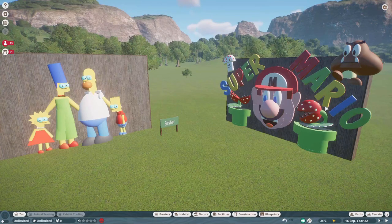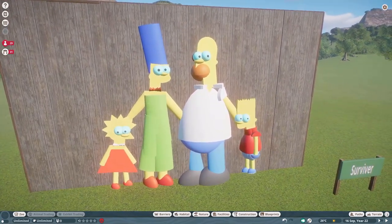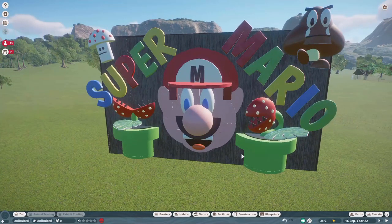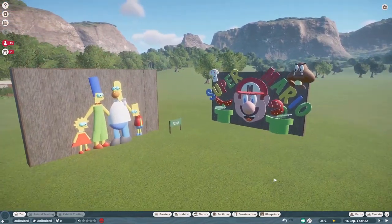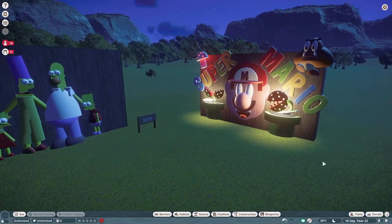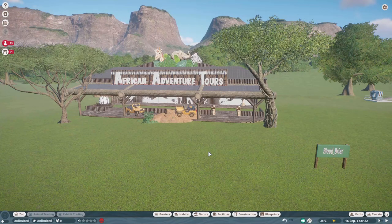Our next two pieces were made by Survivor. They've done two murals — one with the Simpsons for around one thousand, and another with Super Mario for around two thousand. All the Simpsons are visiting your zoo, and Super Mario is over here — so cute! At night, here are the two billboards all lit up. The Super Mario billboard has lots of lighting. Thank you so much Survivor for posting on the Steam Workshop — they are so cute.